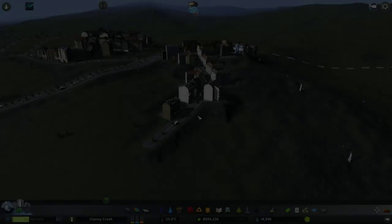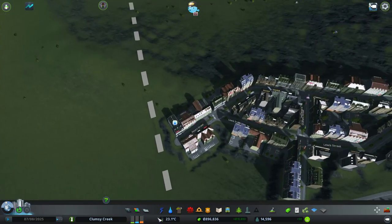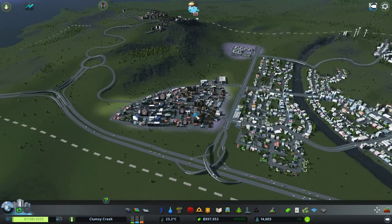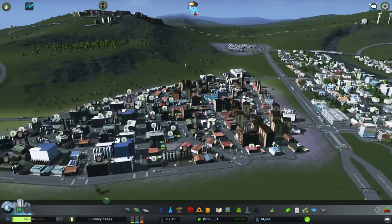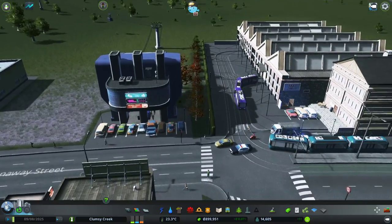Hey guys, Clumsy here, welcome back to Cities Skylines. In the previous episode we built this new district on top of the hill - kind of nice actually, that village on top of the hill - and then we connected it to the existing districts via cable cars. I've got a couple of recommendations from you since then, thank you for all the comments and suggestions.